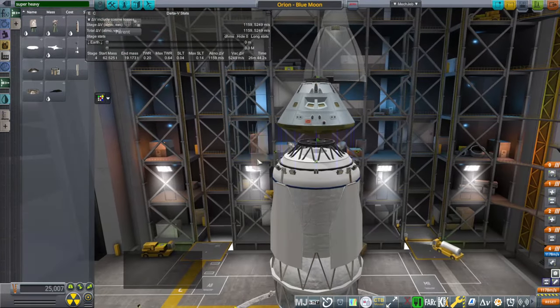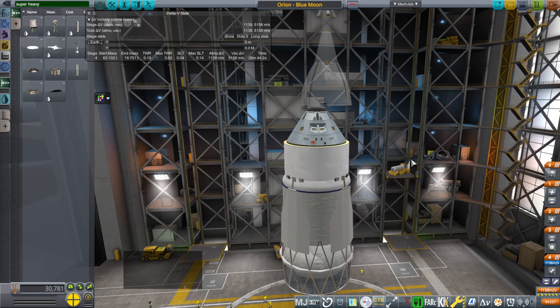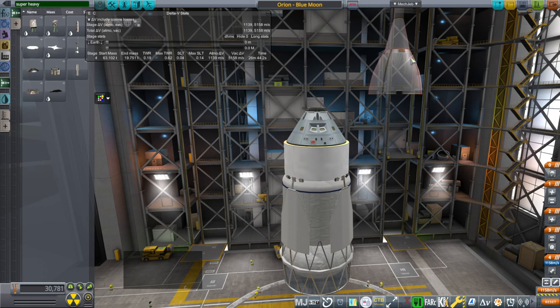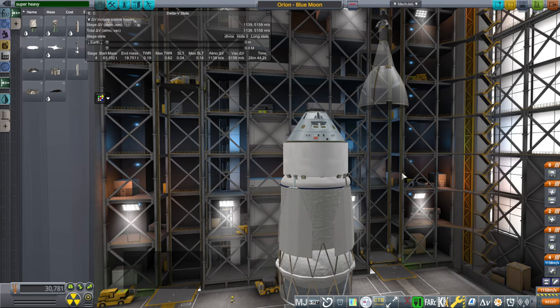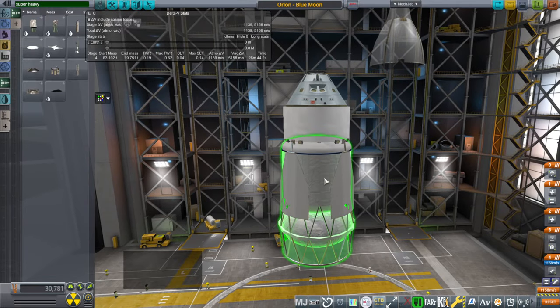The delta-V situation is actually pretty good. The service module for Orion provides about 1,500 meters per second, which really can't get it into a low orbit around the moon and back. But this one can transfer to the moon, capture around the moon, and bring it back even from a low orbit — because after the transfer burn of about 3,130 m/s, that leaves you with 2,000 meters per second. You need 800 for capture and 800 to return. You can do everything, as long as Blue Origin can figure out how to control boil-off.